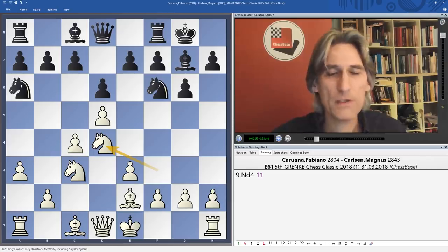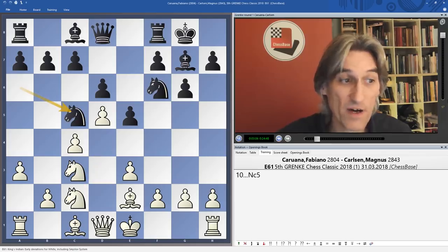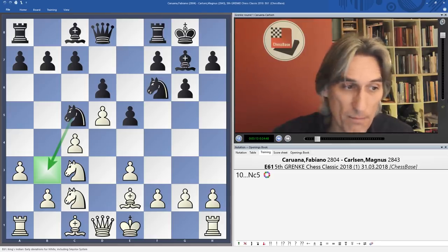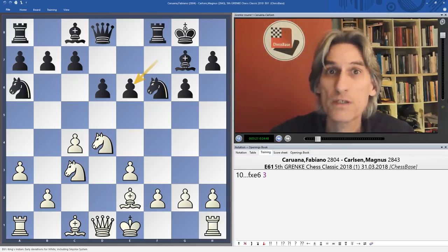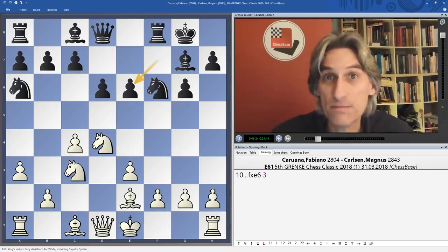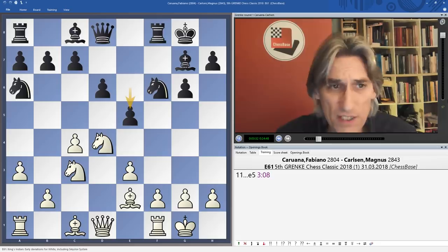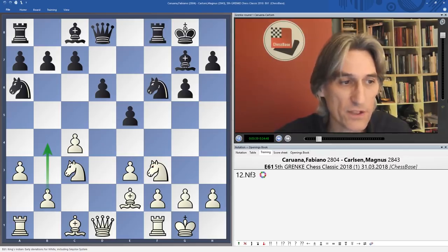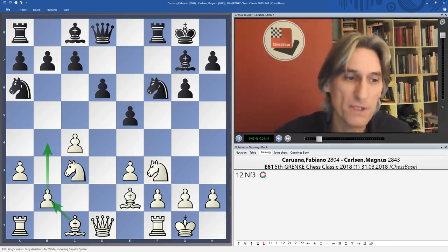Knight d4 looks very nice, but Black plays e5 and moving the knight again doesn't look good. If the knight goes back to c5, you can see how useful it is — it can already come into b3. Caruana took, but giving up the d5 pawn means White loses control of the centre and his space advantage. Carlsen immediately exploited that by playing e5, pushing the knight backwards. Knight f3 is the simplest way for White to play, followed by b4 and bishop b2 to straighten out development.